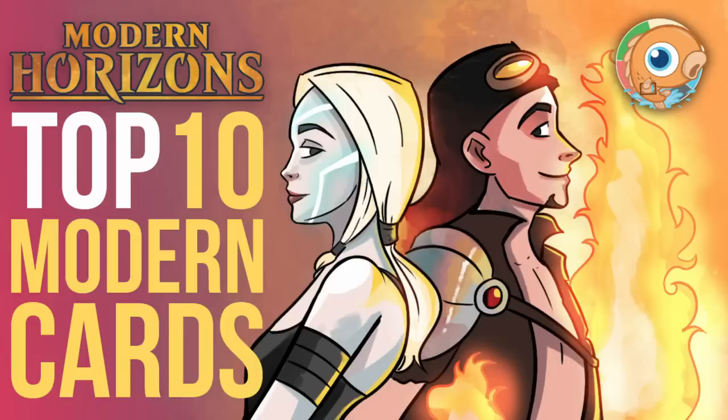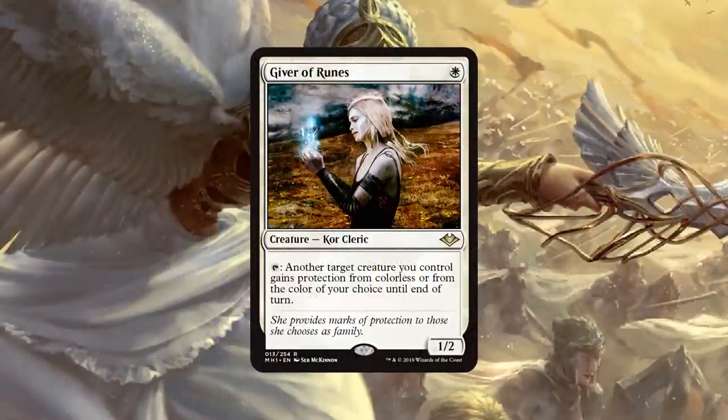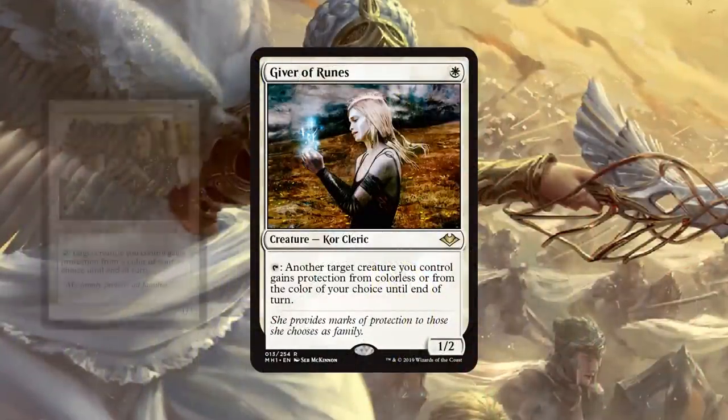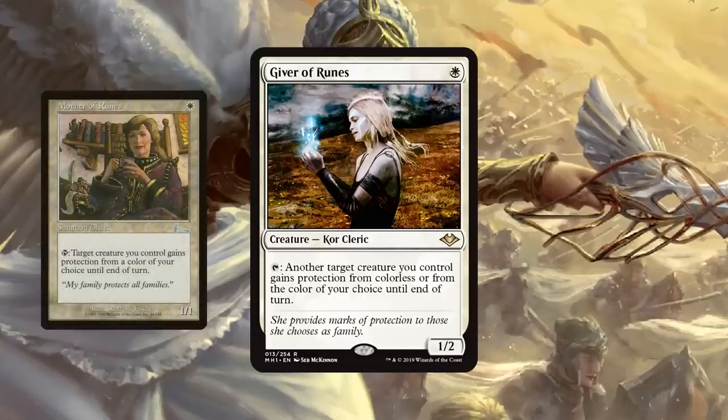Not to discredit this set, because we have a really exciting list of cards to talk about today, and we should probably jump into it and start counting down. Coming in at number 10 on our list, we have Giver of Runes — I call it the Step-Mom, all back to Mother of Runes. Krim, what are you envisioning with Giver of Runes in the Modern format?